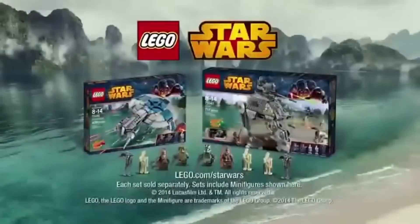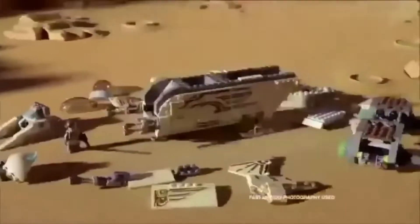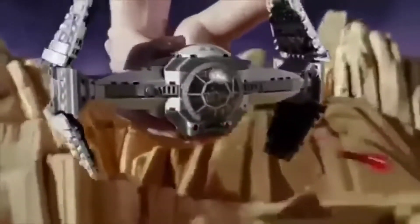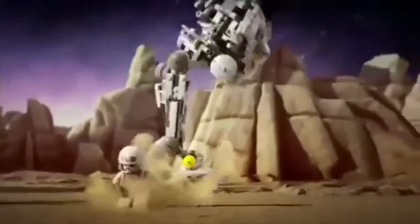The Wookiees have been captured. You can build the Wookiee Gunship to rescue them. Load the weapons, Kanan can pilot the ship, raise the wings and blast off. Watch out — it's the Inquisitor's TIE Advanced. Fire the rapid stud shooter. The Wookiees are free! New Lego Star Wars sets.